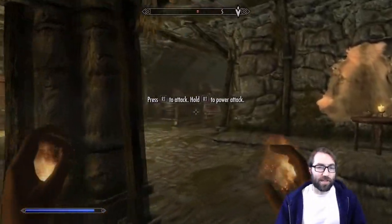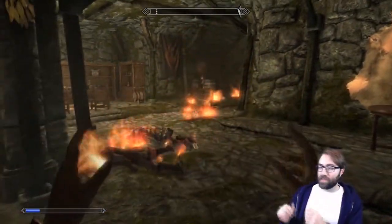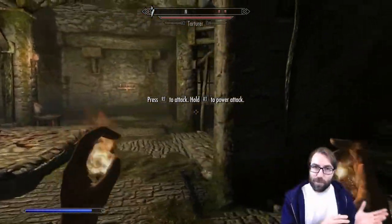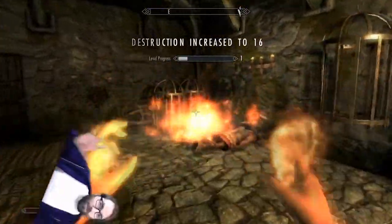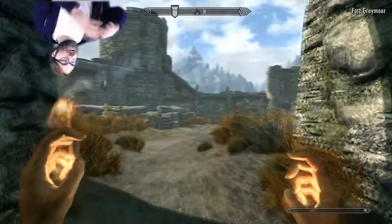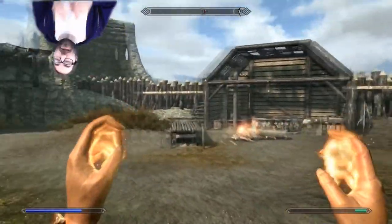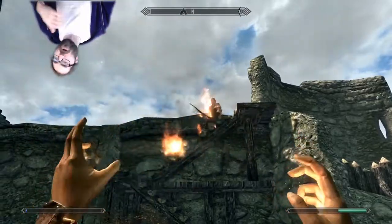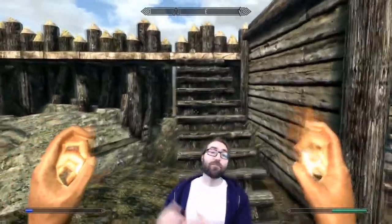The next thing to understand is the power of will — literally how willpower works. In Skyrim there's a resource called Magicka, which allows you to cast spells, and it's actually very similar to how willpower works in real life. A spell that costs more Magicka creates a bigger effect, and in the same way a really big challenge requires a lot of willpower, while something easy doesn't require much.